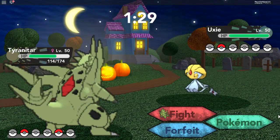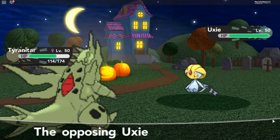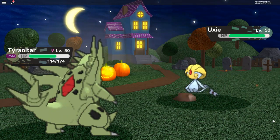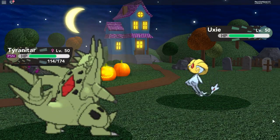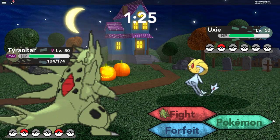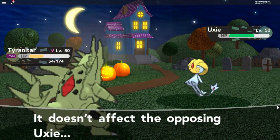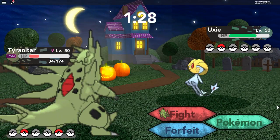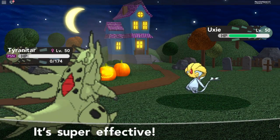He put out a Uxie, let's use another Rock Slide. Hmm, we didn't do a lot. Let's try Earthquake. Oh it doesn't affect Uxie. Let's use Crunch. Oh no, Tyranitar fainted.